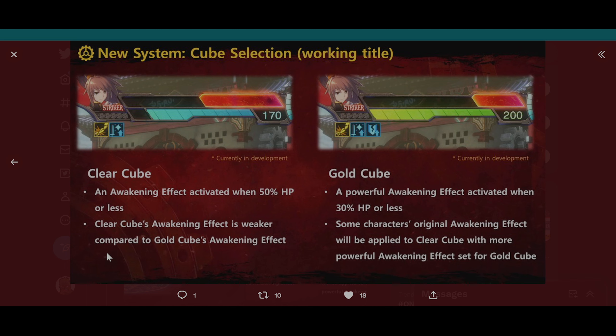Clear cube's awakening effect is weaker compared to gold cube's awakening effect. Gold cube is a powerful awakening effect activated at 30% HP or less. As you can see, some characters' original awakening effect will be applied to clear cube, with a more powerful awakening effect set for gold cube. So that means her strength buff will be better at 30% than it would be at 50%. But any little bit of a buff is still really killer for Stryker.